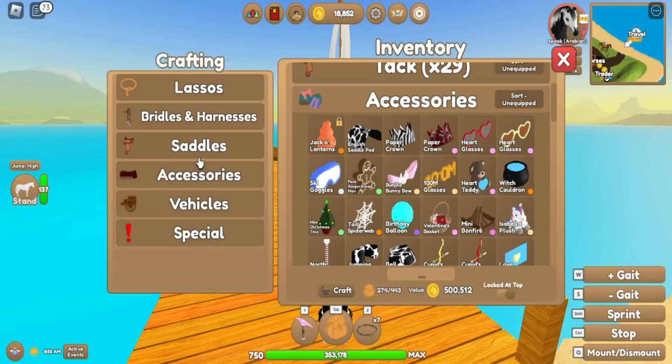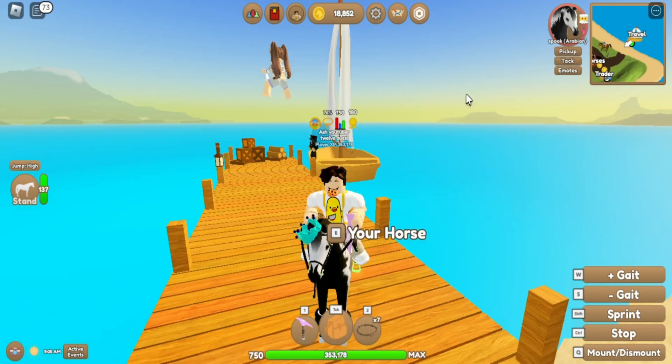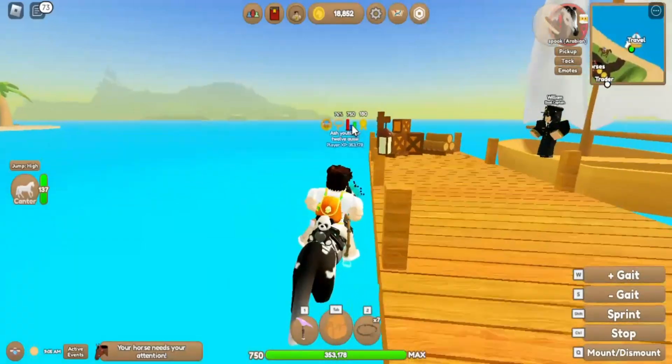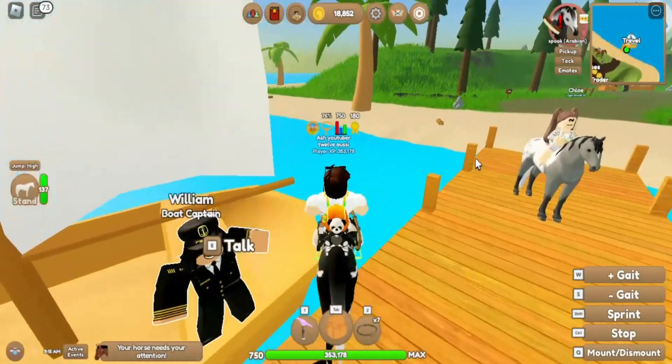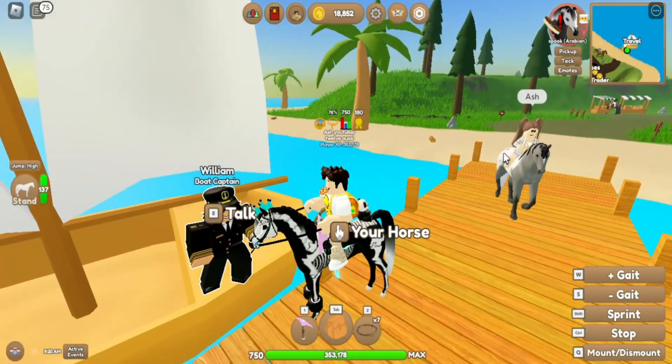Next is crafting them. If you go into your bank with the craft option — I do have a video on how to craft stuff, so you can check that out — you can craft your accessories there.